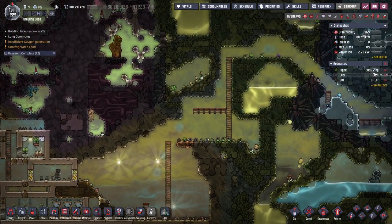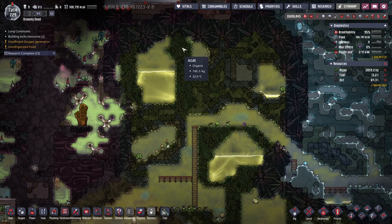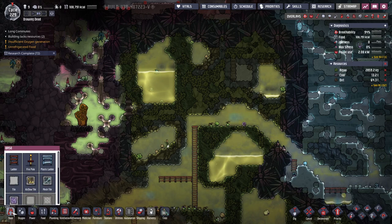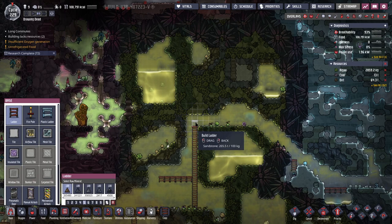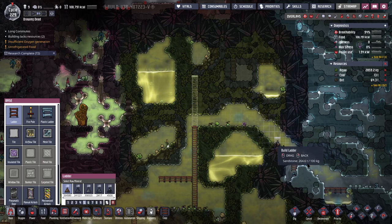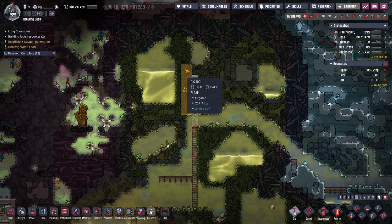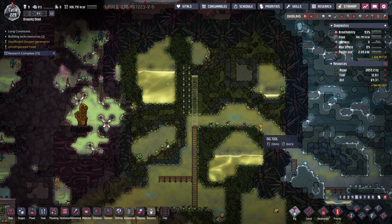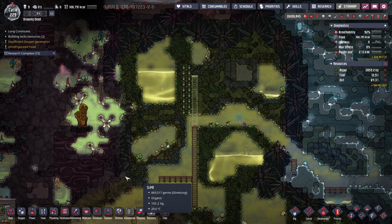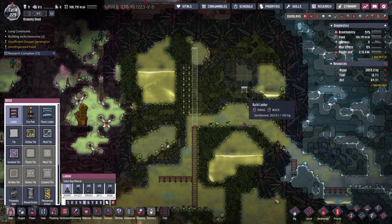I do want to up the amount of algae that I've currently got too. I'm just getting a little bit low — a little bit up here. Let's extend this ladder up. Get him to dig out that much. There's algae up there. That's just polluted oxygen, so there's no harm in leading them all the way up here.